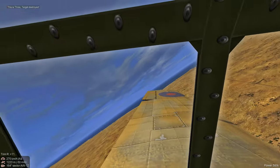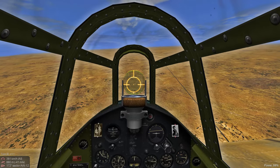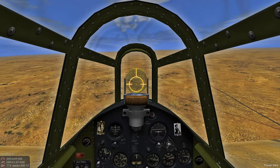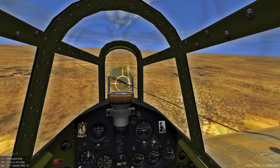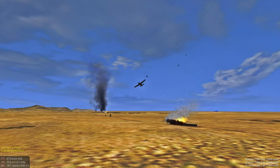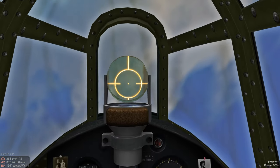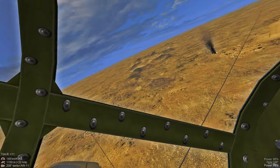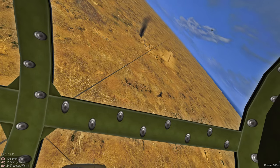We spot a locomotive, so we're going to drop in for a gun run. Check our six. Guns out. We scored a hit on the engine. BDA looks good, and we're going to try to pick up as much altitude as we can, because we know there's enemy fighters in the area.